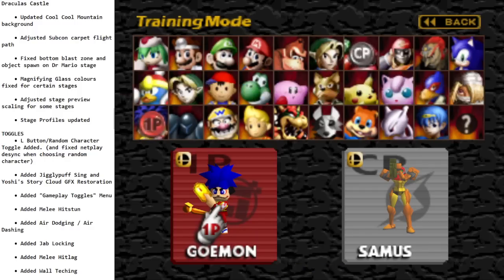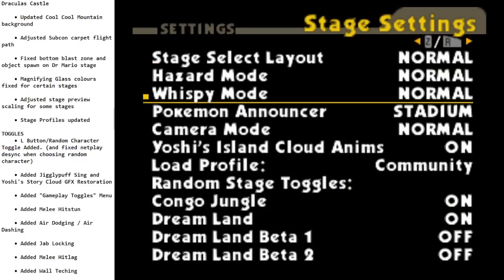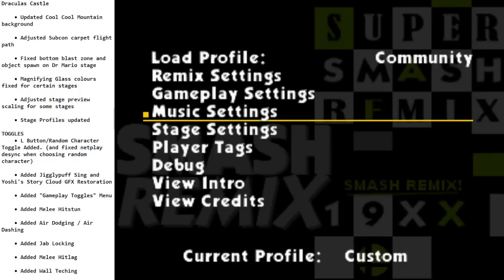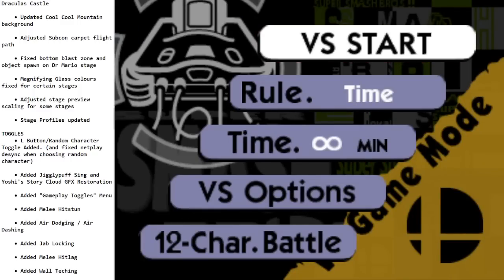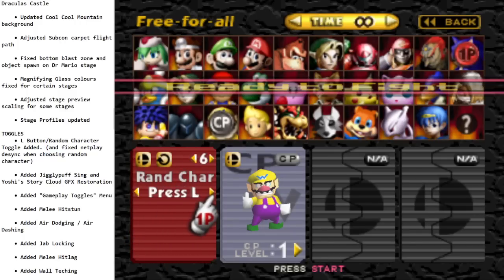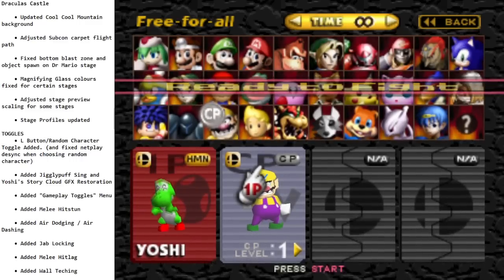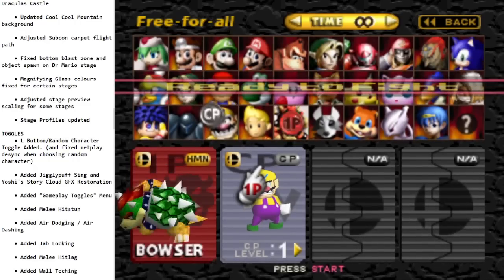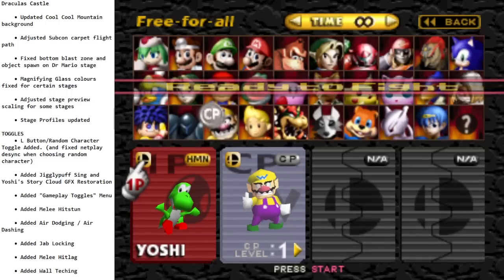Stage preview scaling got changed. Stage profiles — things like staff picks got updated. There's a new toggle on the very last page: you can have it do random character if you press L. It was on by default and people kept hitting it by accident and changing their character. I wish it was still on by default — it's such a nice thing to have — but I'm not in charge.